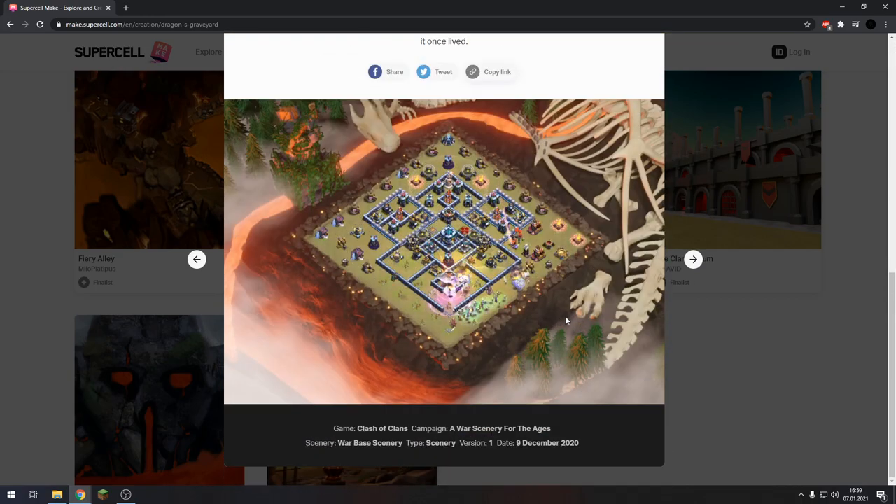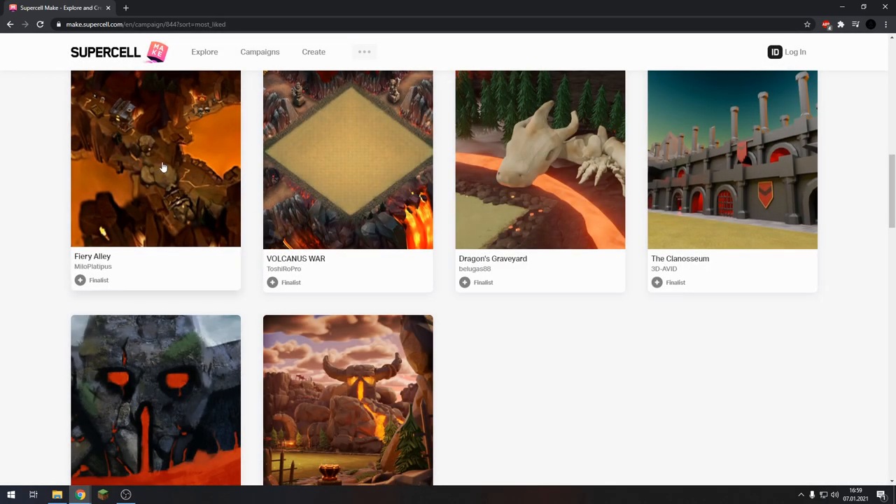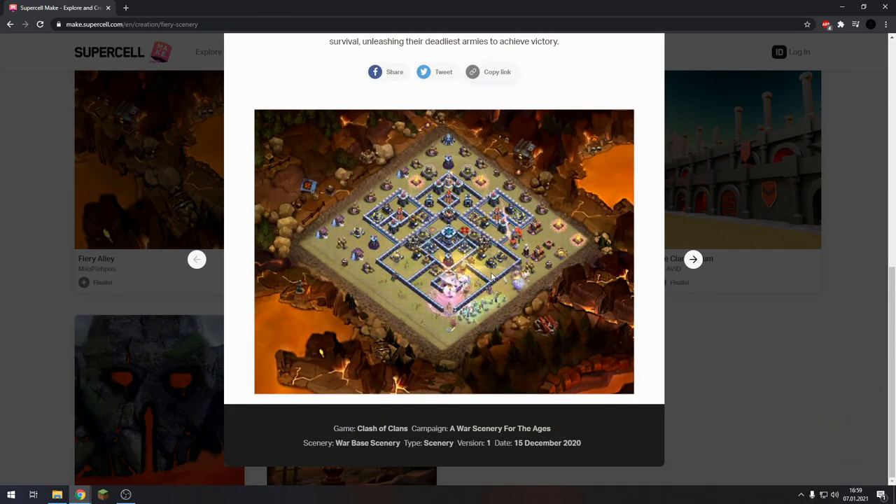Dragons Graveyard — that looks cool too. I mean, they're going to be polished a lot by the actual Clash of Clans dev designers. But for the idea and the actual thing, it's pretty cool to have this website where different content creators can compete each other to get their creations into the real game. It's really cool actually. And here we have the Fury Alley — awesome, I like that.